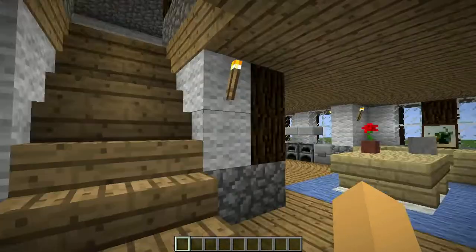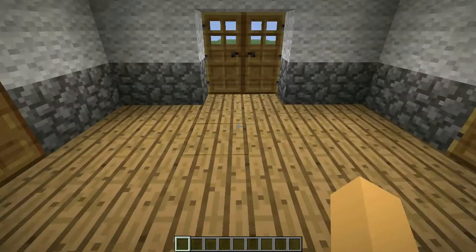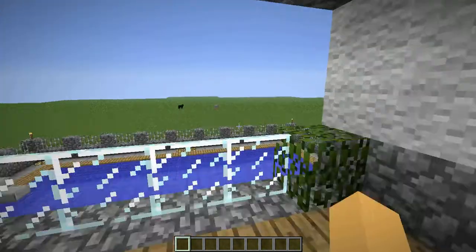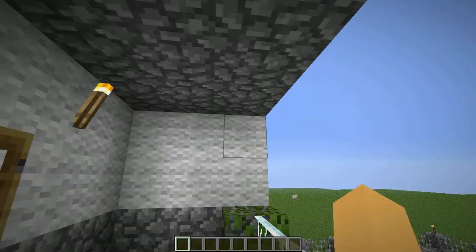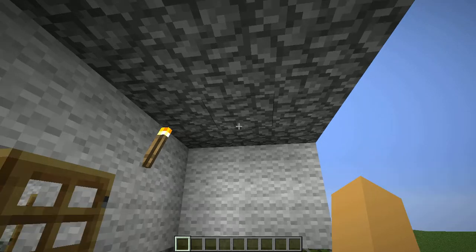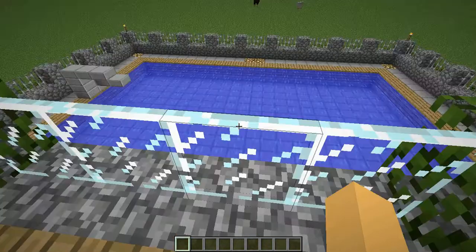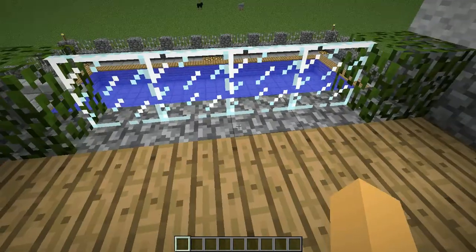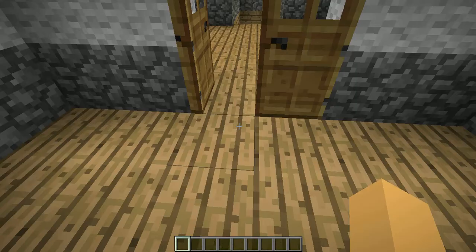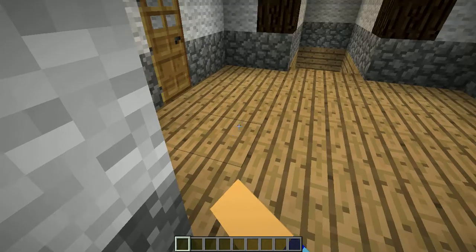Now I'm going to move on to the second floor. You go up the stairs and come into this nice little room. First thing to show you is the balcony, which isn't built sticking out of the house — it's built into the house with the wall set further back, so it has a sort of cover over it for when it's raining so you don't get water coming down around you.